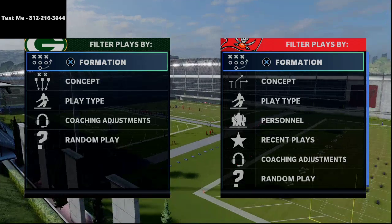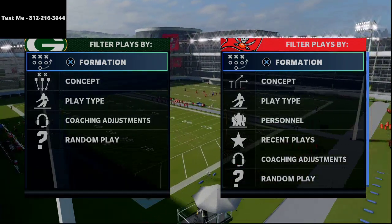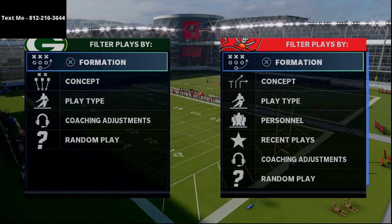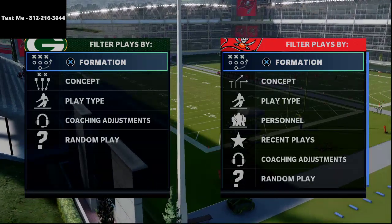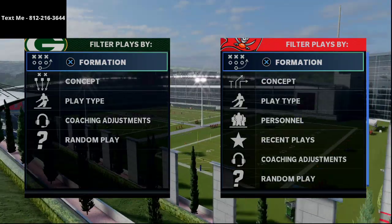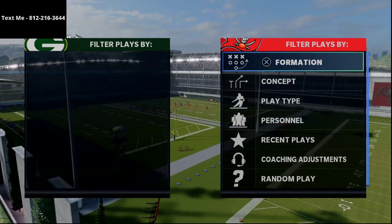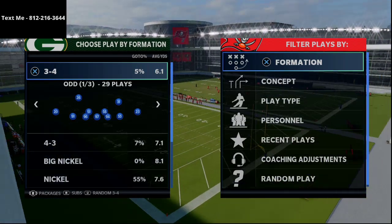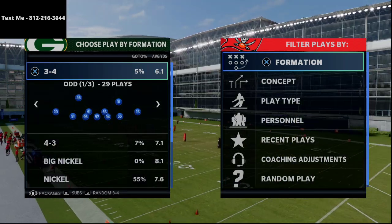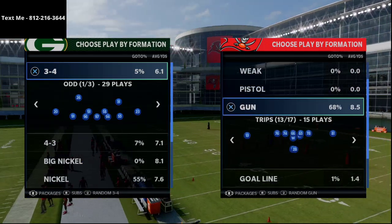This concept that Ghost was using can apply to multiple different formations in the red zone. A lot of people are struggling in the red zone this year, especially passing the ball. You're seeing a lot of I-form tight, single back wing flex close — all great formations. But if you like to air the ball out, I wanted to break down this play that Ghost was using in the club championships. He was actually 2-for-2 on 2-point conversions and went to this play in both situations.